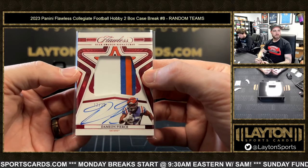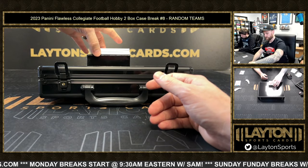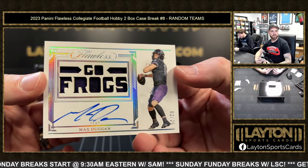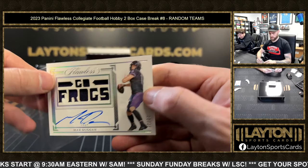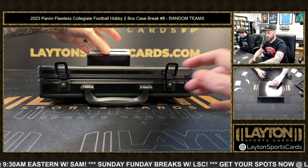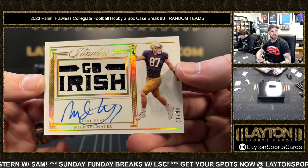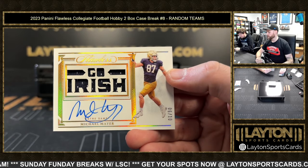Max Duggan jersey auto two of 25 for the Chargers. His name is Max Duggan — Honors family. Go Irish — jersey auto Michael Mayer, numbered to 10. Let's go Irish! Raiders — nice hit! Heck yeah dude, that's sick!